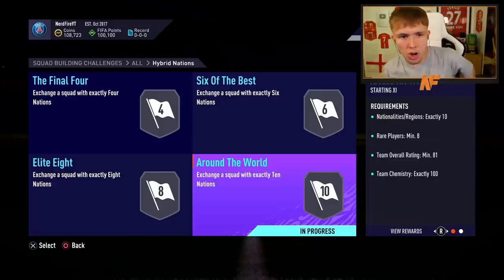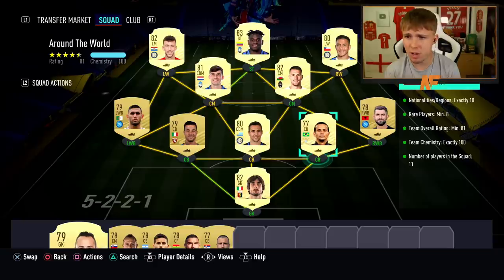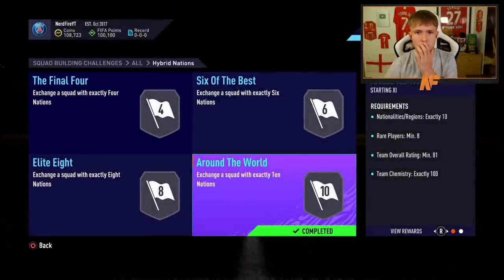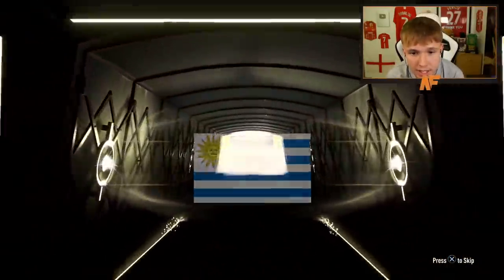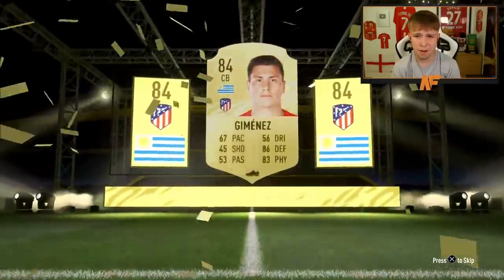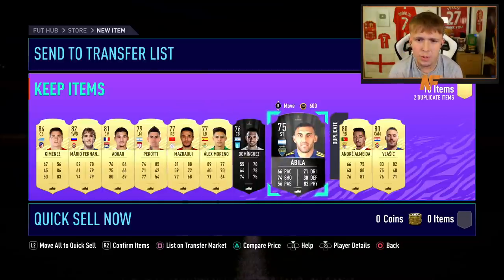We've got the Around the World Hybrid Nations SBC for the 50k pack. Submitting a squad with Luis Felipe and Perisic. Let's open the Rare Players Pack. It's not a walkout — it's a boards. We get Jimenez, 84 rated — capped at 84 for the 50k pack. We've also got Awa, who's not bad, and a duplicate Richarlison. Not the best, but not the worst.